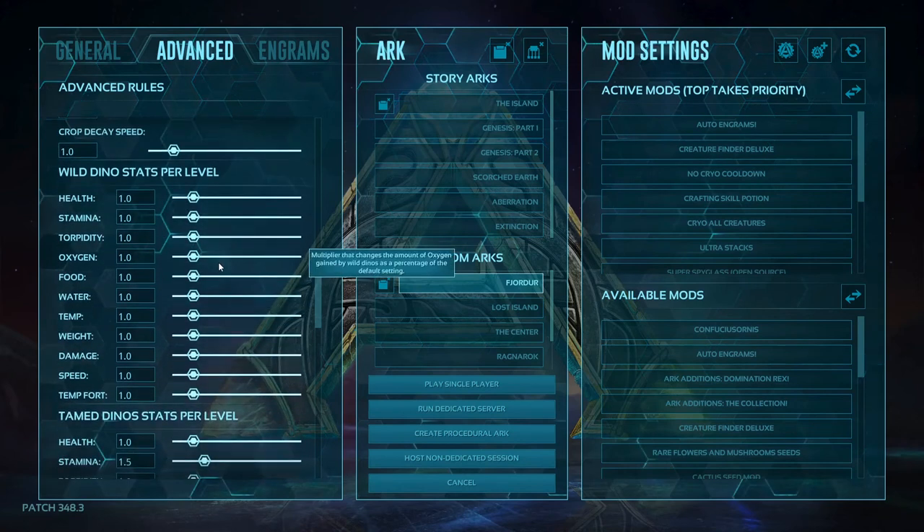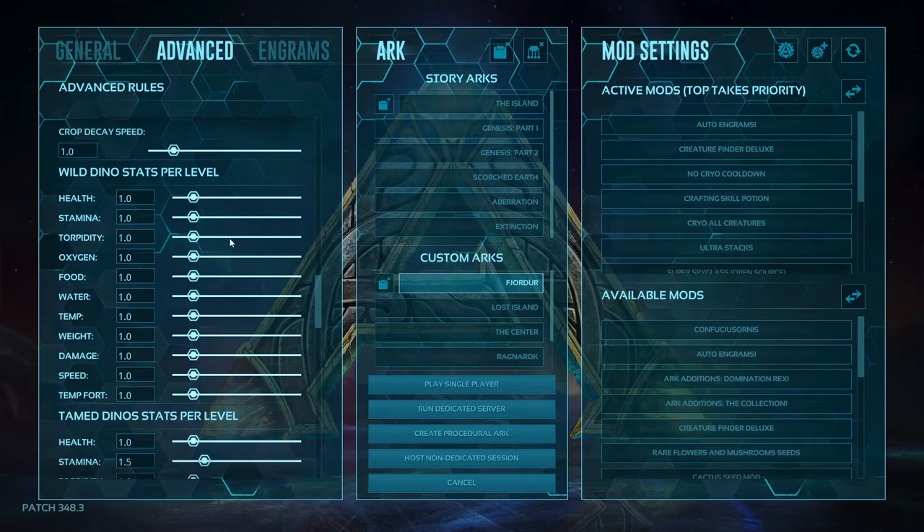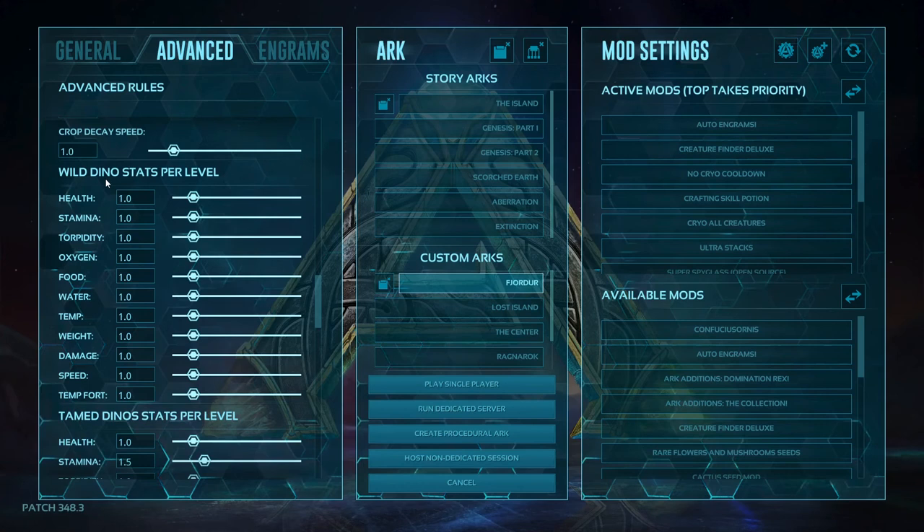The wild dino stats per level I always skip, because it will change the stat levels of all dinos — and it also affects the bosses. When I was doing my ARC 100 days, I messed with these and had wild dino stats at five times health. Imagine what a level 150 broodmother could do — Alpha level. I got messed up pretty hard and that's where the 100 days run ended. That's why we don't mess with wild dino stats. Feel free to do it if you want a challenge, but make sure you change them back before doing a boss fight.